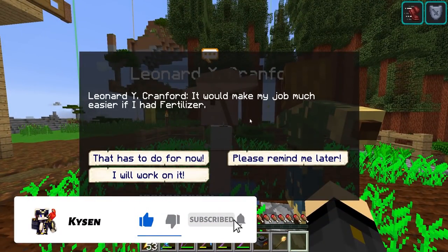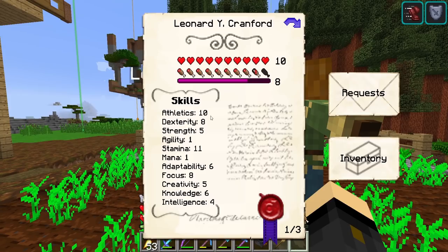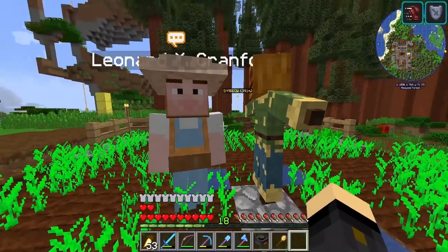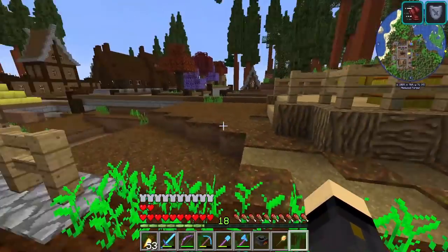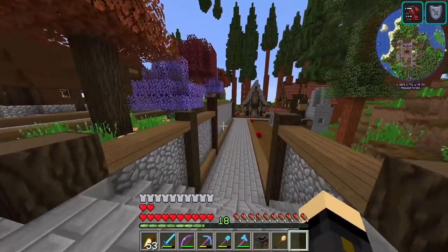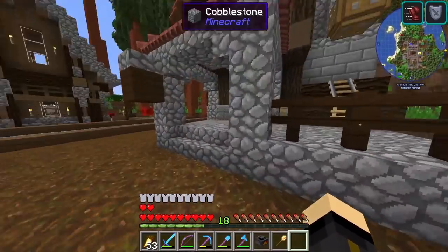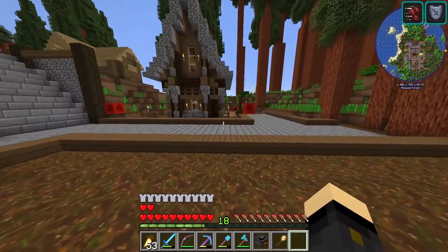You right click on them, go to the inventory, and you can drop food in their inventory. This isn't the best person to choose because he's a farmer so he can just eat the carrots. But that's how you do it, and that's how I've been doing it for a lot of my citizens. What I want to do today is get to a stage where we start to look at automating the process.